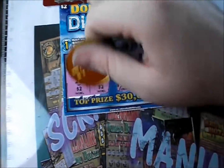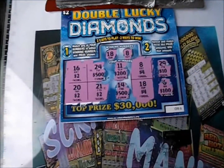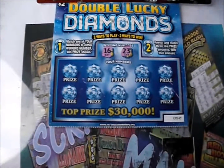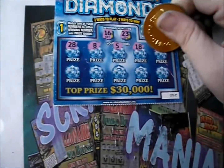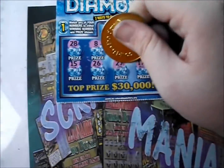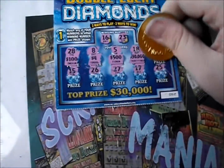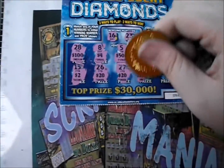Three two-dollar matches for two dollars and number matches for four. That's 16 dollars back, still got two more tickets. 16 and 23 are the numbers — 28, 8, 5, 18, 24, 15, 26, 27, 17, 25. Prizes: 100, 4, 500, 30, grand, 10, two dollars, 20, 20, 20, 20 — nothing on that one.